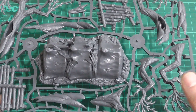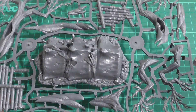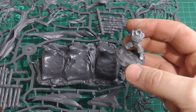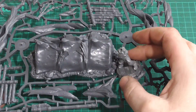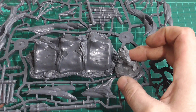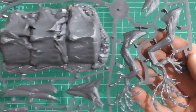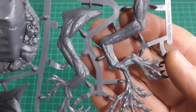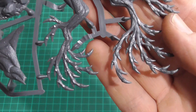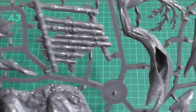Scale-wise, I have a Goliath next to me with no arms or head because I'm still considering options. That is not a small model, and it has a big chunky spine. And here are the trees that technically aren't trees — bulging, muscly sinew with bone and teeth for leaves.